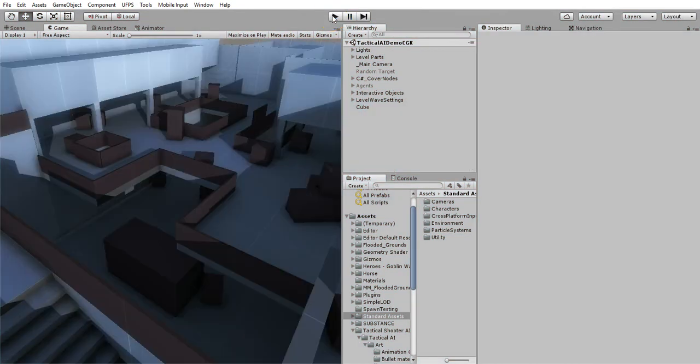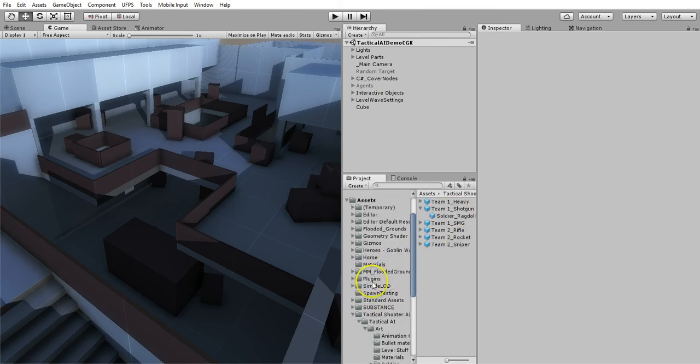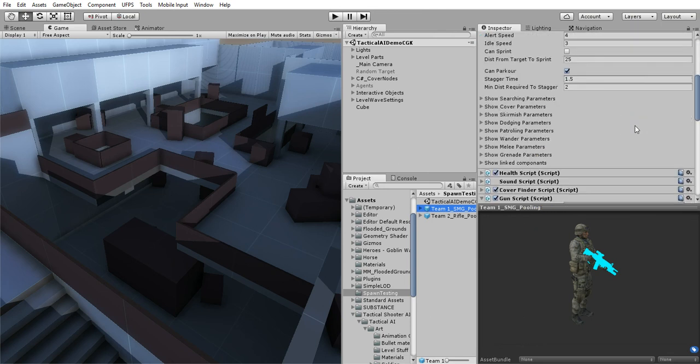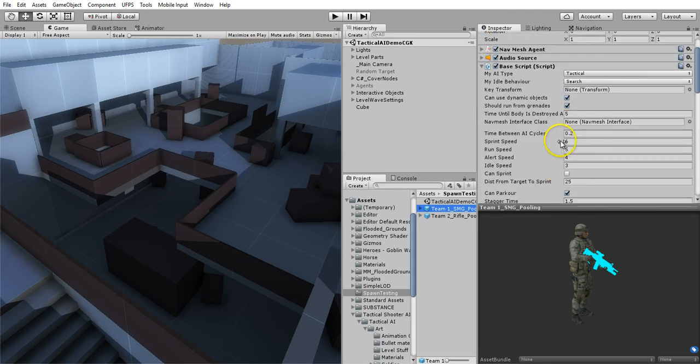I've put all of the script changes on my website and I'll have a link below the video. So at a high level, these are the guys that came with Tactical Shooter AI. Basically I took this Team 1 SMG and just put the word 'pooling' on the end of it. I didn't add any scripts to the main character.